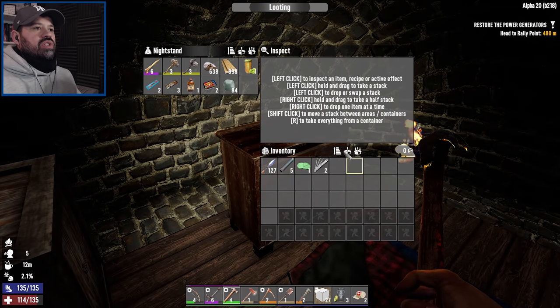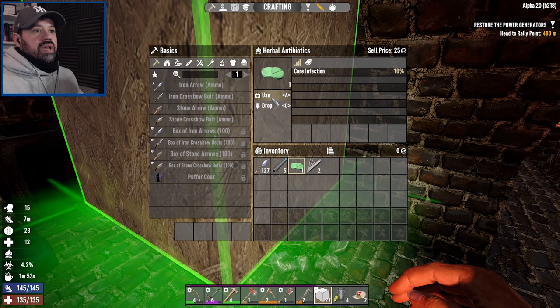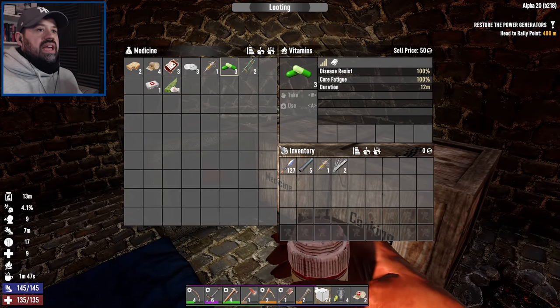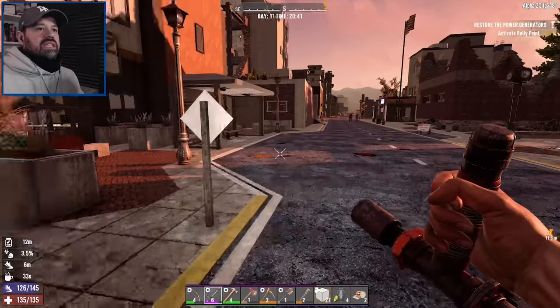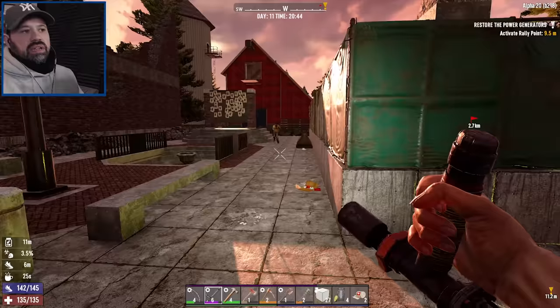We're going to get our ass kicked because our melee weapon is slow and I can't aim to save my life. Just refilling on candy, sugar butts, health bars, and jail breakers. Going to get rid of this laceration, and we might have to use our antibiotics — we have 0.7 left but our infection increased when we got hit. The great thing about having a workbench is you can queue up cobblestone and just let it run in the background.